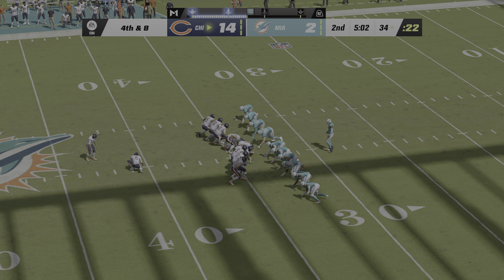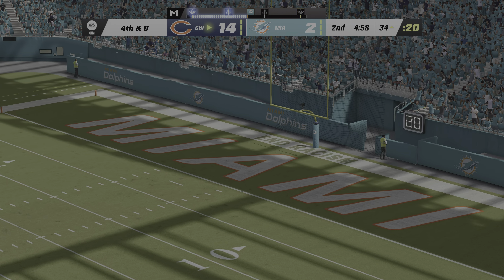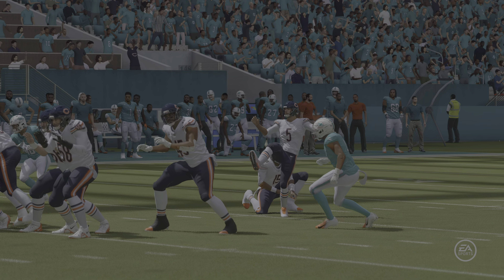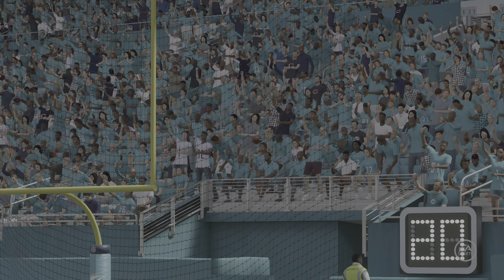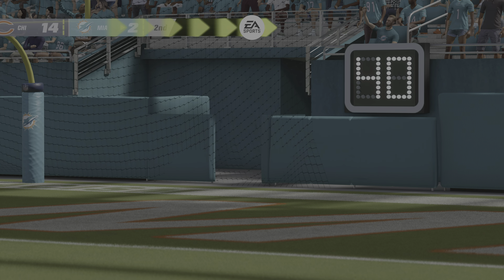Fields comes off and on comes Cairo Santos for the Chicago field goal from the right hash — officially a 51-yard attempt. And that is no good — he missed it just wide of the upright. The game stays a 12-point game. Everything looked good — good snap, good hold — but sometimes the ball just doesn't want to go where you want it.